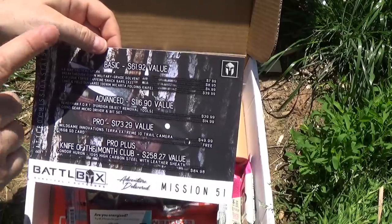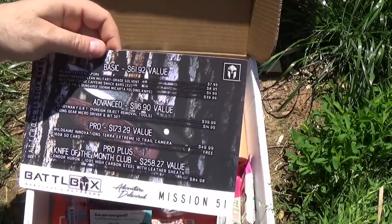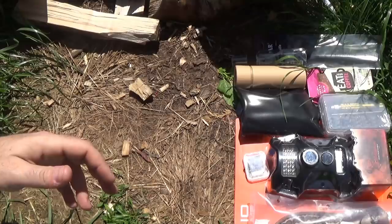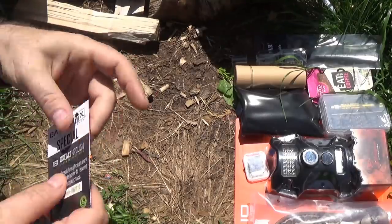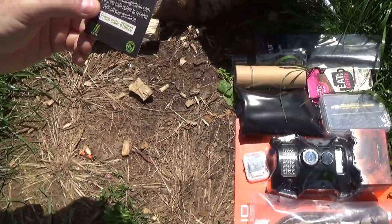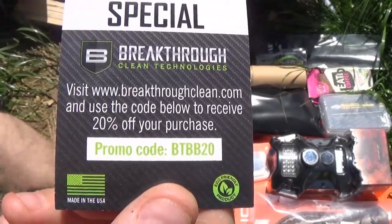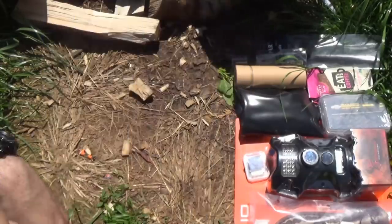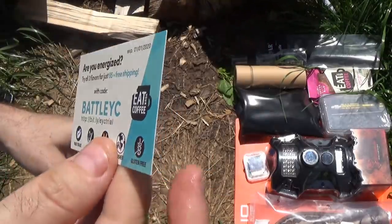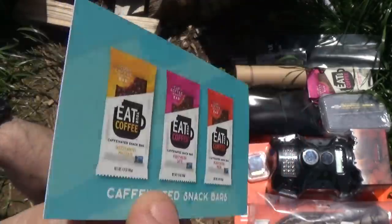I'm going to take everything out of the box and go straight down from Basic all the way to Pro Plus to see what we've got for Mission 51. Everything is out and ready to go. I feel like there's not a lot in the box this month. Also in the box, one of the items is Breakthrough Clean stuff, and here's a 20% off promo code. We also have caffeinated snack bars with a promo for that.